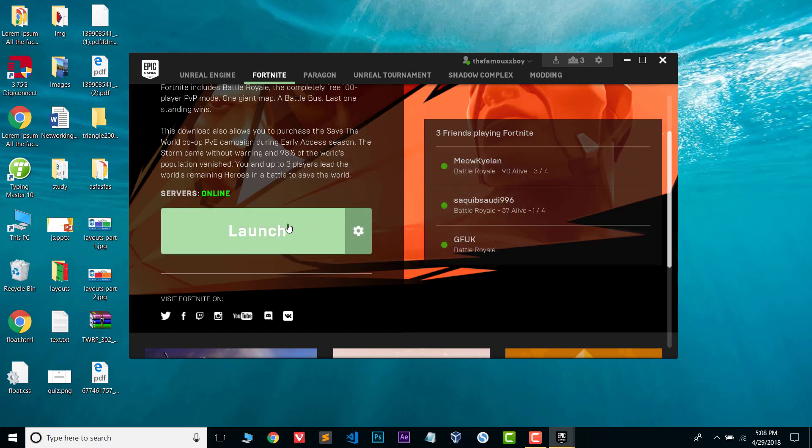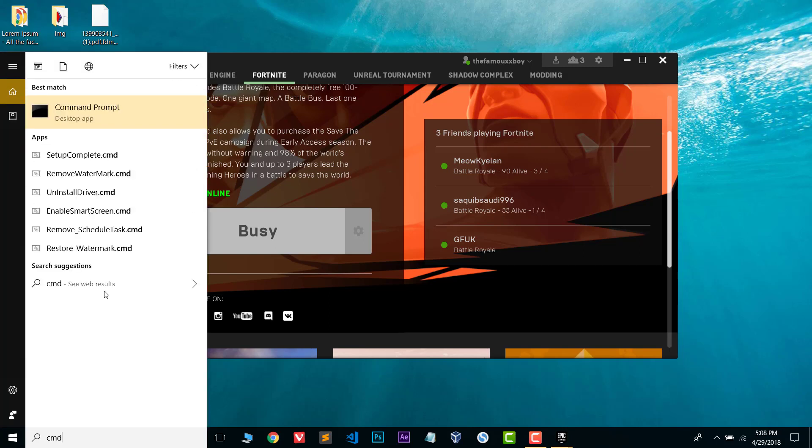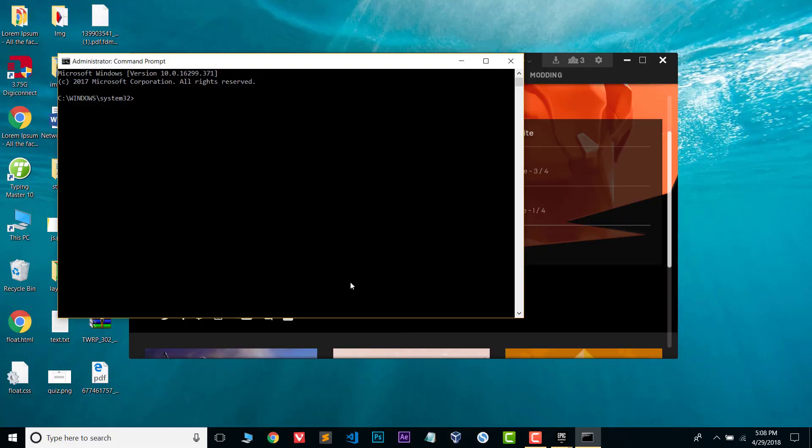Whenever I try to launch my game it shows the same error. Now I will show you how to solve this problem. It is very easy to solve in Windows. First, we need to open CMD and run it as an administrator. This is the most important part — run it as an administrator.